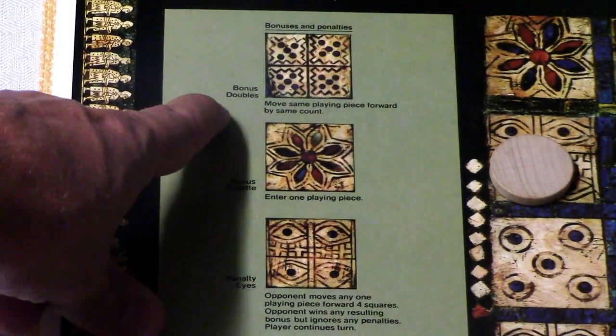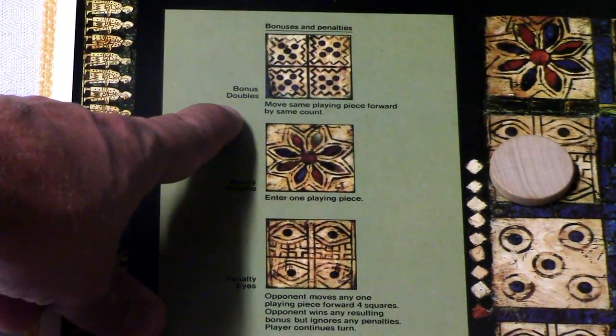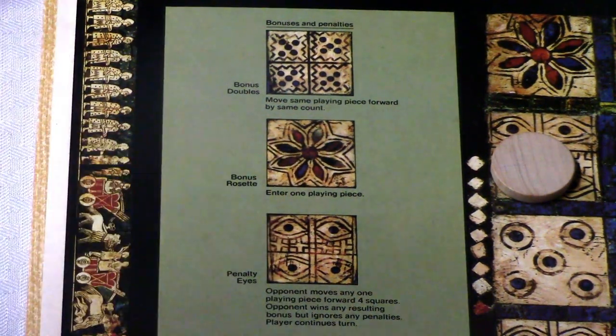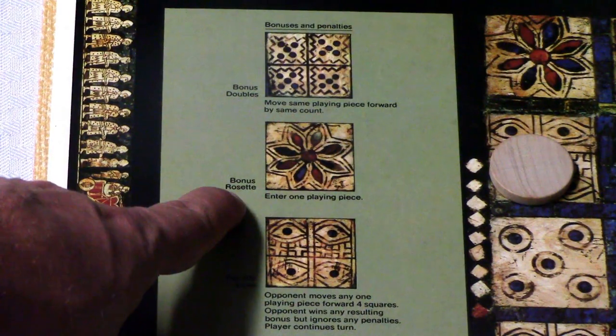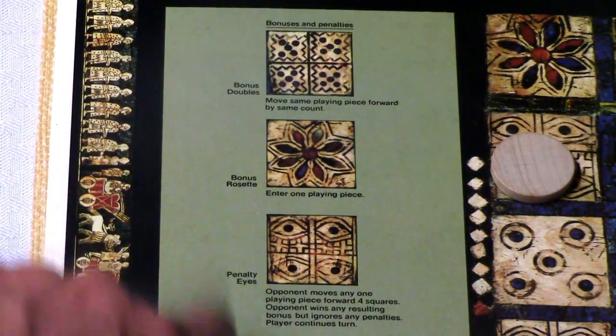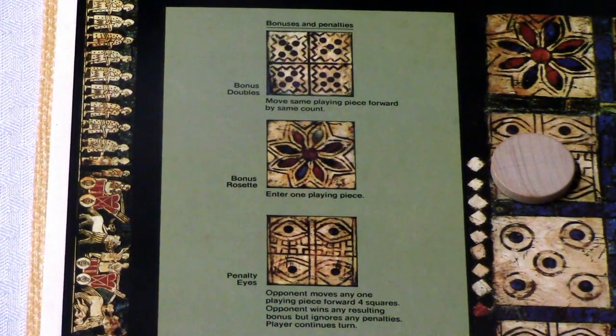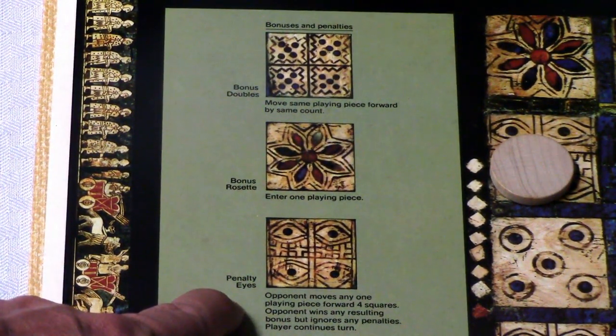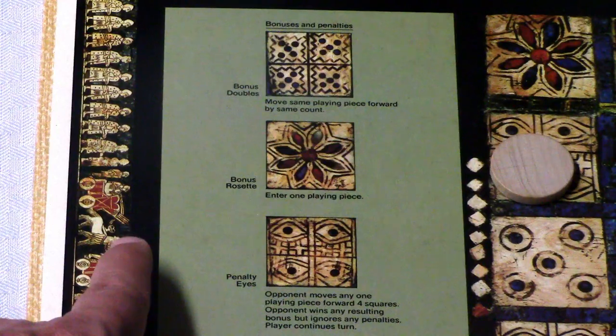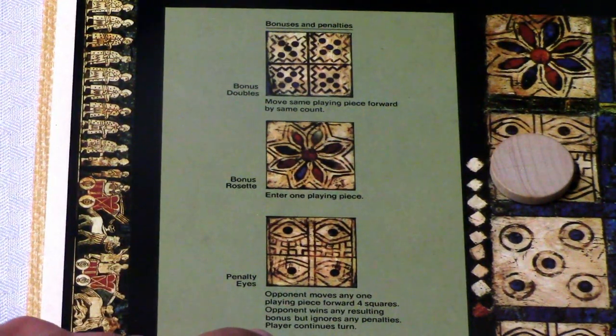The bonus doubles space allows you to move the same playing piece forward by the same count as your previous roll. The bonus rosette allows you to enter one playing piece onto the board from the tomb into the start position. The penalty eyes space means your opponent gets to move any one playing piece forward four squares.